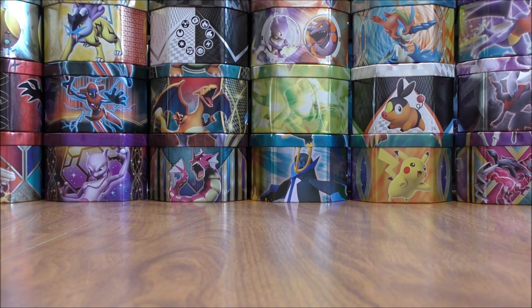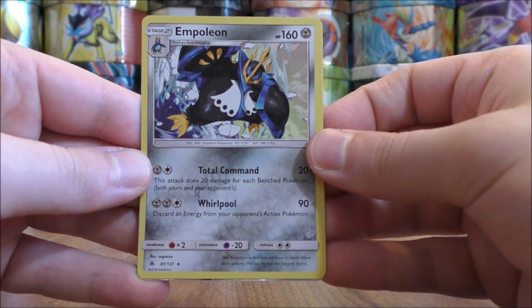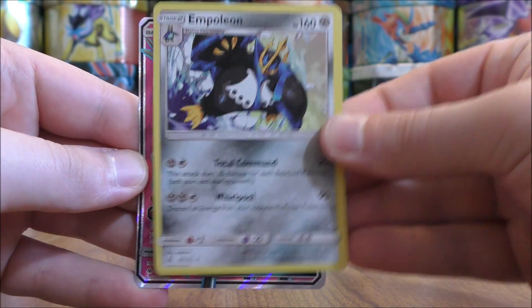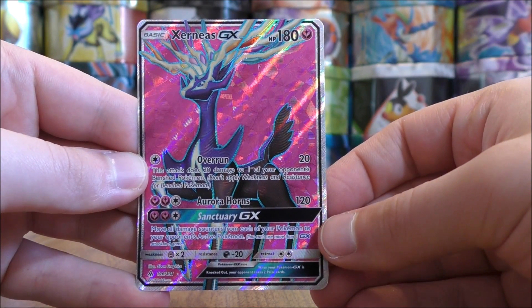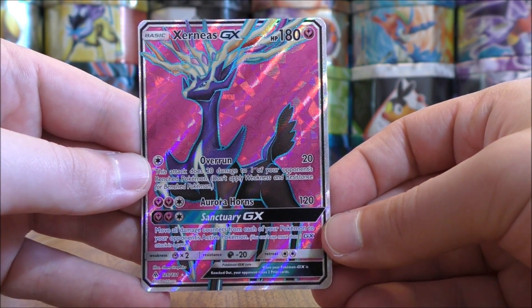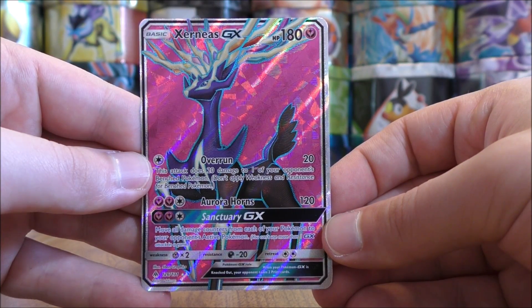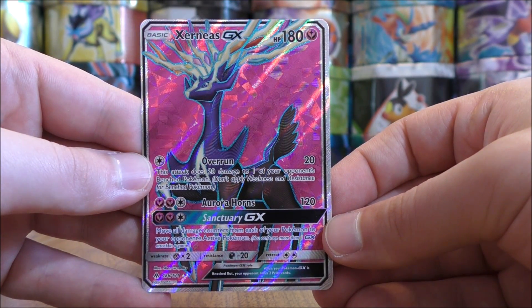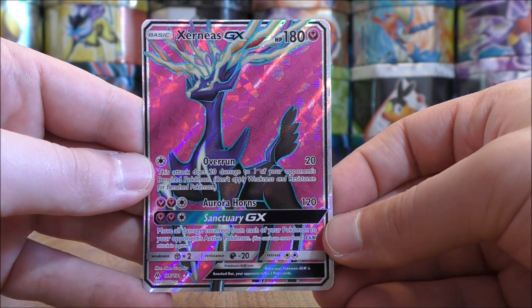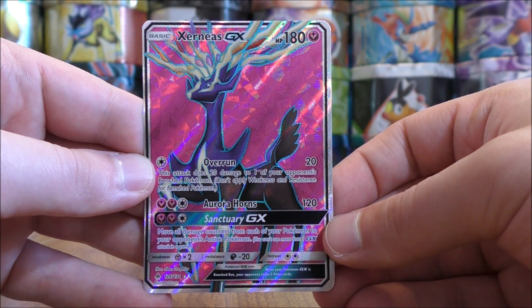Two good cards to summarize here. Out of the four packs, I was able to pull that one rare hollow of Empoleon, and easily the best pull of the opening, the Xerneas GX Full Art. So there you have it. Thanks everyone for watching. As always, before you go, make sure to check out all the links in the description of this video, including links to my blog, Facebook, and Twitter pages. Thanks everyone for watching, and stay tuned for more videos.